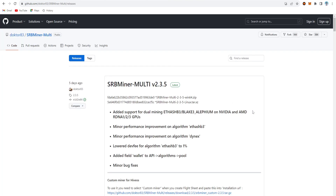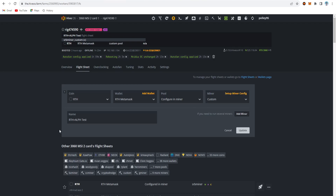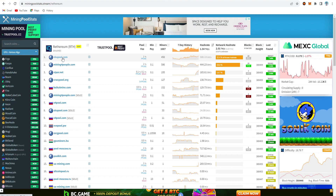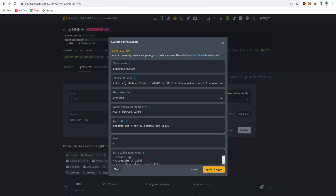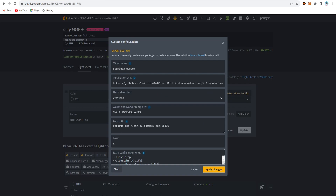I'm using SRB Miner version 2.3.5 but I chose the custom miner option. I copy the link and paste the URL in the setup config file. The default setting is SRB Miner custom, the hash algorithm is hasH3, and I set the wallet.worker name. For the pool section I'm using Echo Pool — click the Echo Pool server, choose the third connect option, paste it in, and set the password as 'x'.